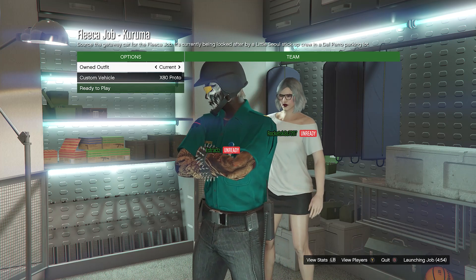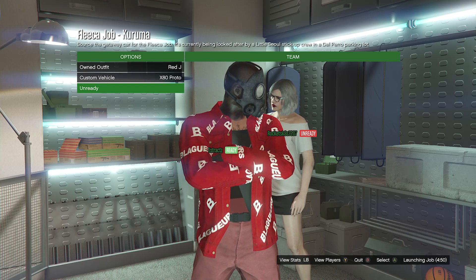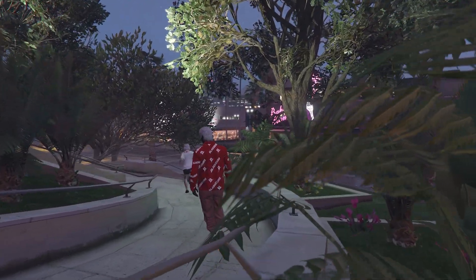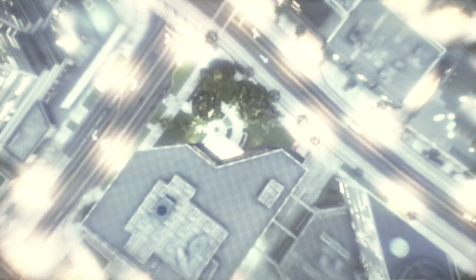Now that you're here where it shows your own outfits, scroll to the slots wherever you saved the outfit and just hit ready to play. Whenever you load into the mission, just pull up your phone and quit the job from your phone.